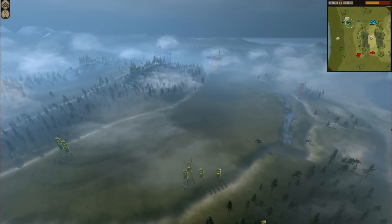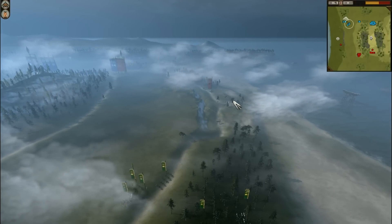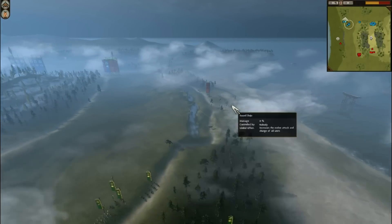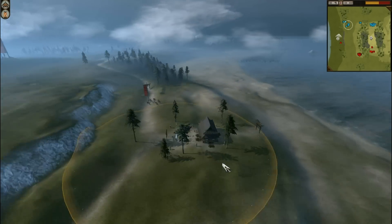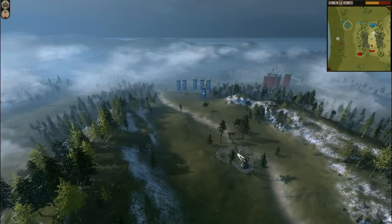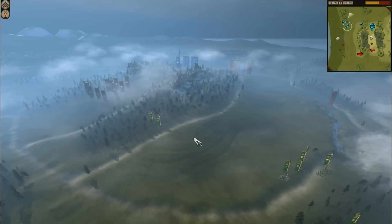You can see that pretty much at the bottom area on the right, there's a building to be captured. This building is a sword dojo. And you can see that up here on the left, there is a shrine.